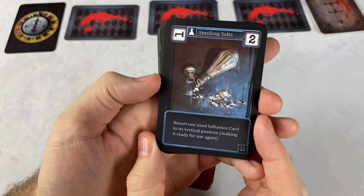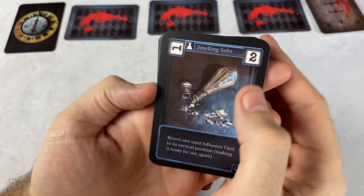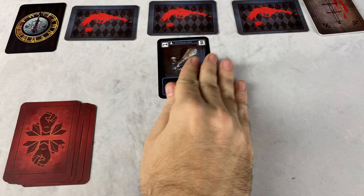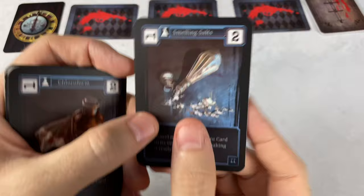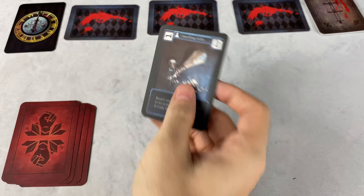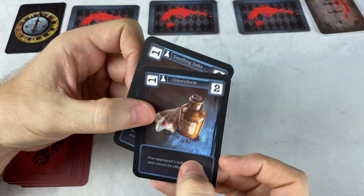We've got smelling salts right here. One of the things about these cards is they have a different number in the top right. We're going to be playing influence cards on one of these different threads. The number in the top right — in this case, two — represents how much influence we have at any of these different crime threads. At the end of a round, we add up the sum value of all our numbers, so smelling salts and chloroform together would give a value of two.